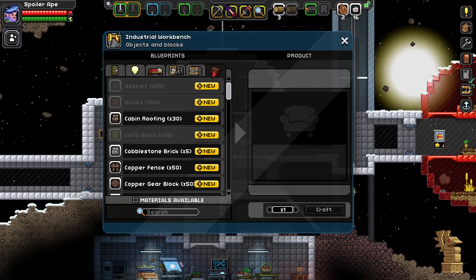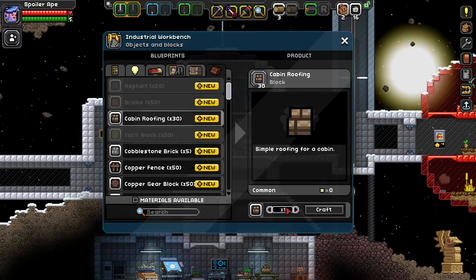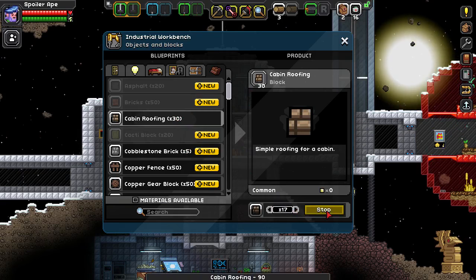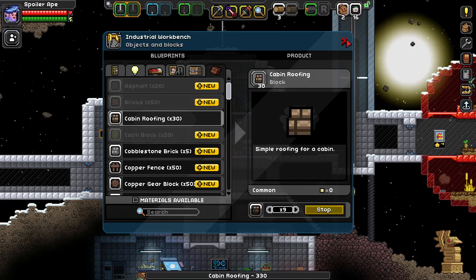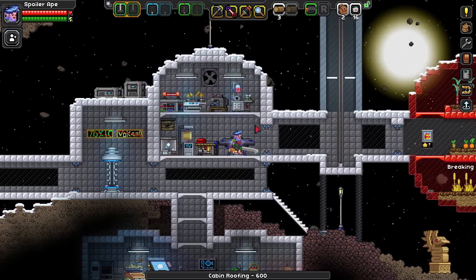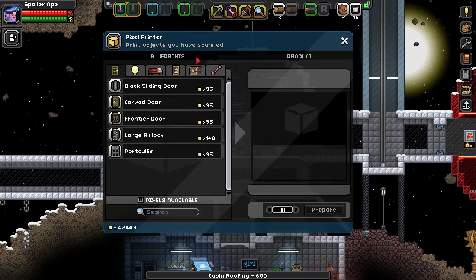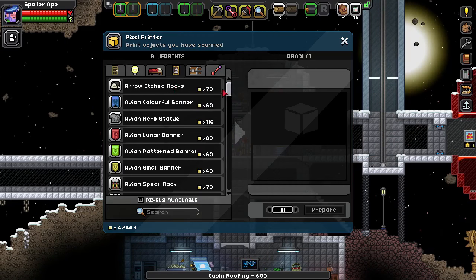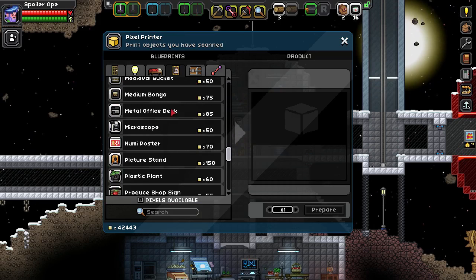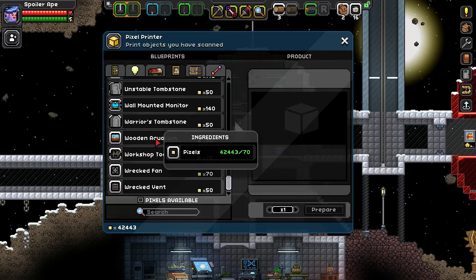Meanwhile, back on the colony. I need to do a few things. First of all: cabin roofing. I've got a bit of this, but I might as well just craft a bunch. Let's get 600. This'll be lovely. I've got loads of wood — I think that's going to be a definite base material for most things. And pixel printer — let's have a look at the art and stuff like that. I've got loads of stuff now. I've been scanning shitloads of stuff — Hylotl stuff, picture stands.